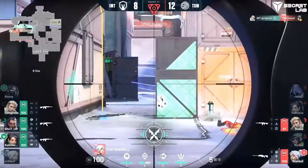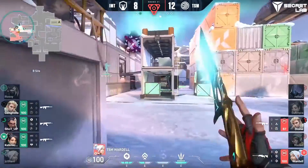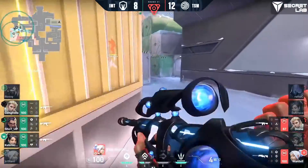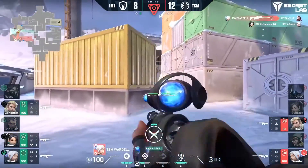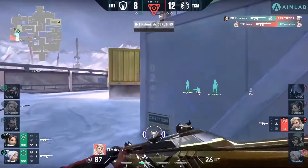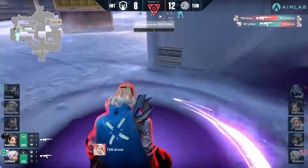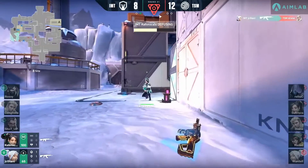The ult coming through to try to cancel the spike plant, but bravely Hayes sticks it, knowing he has limited time and limited options. It'll come down to a two-on-three. Wardell does have the ult available. The res is going to come out — there's the bait from it, and it works out masterfully. Drone has to go big, does have some Shock Darts to work with, but it will be another round on the board for IMT.